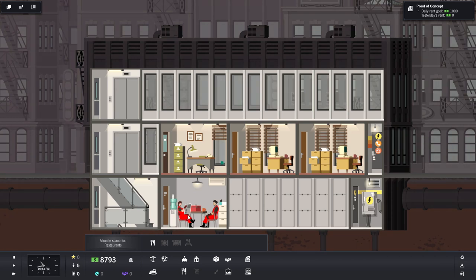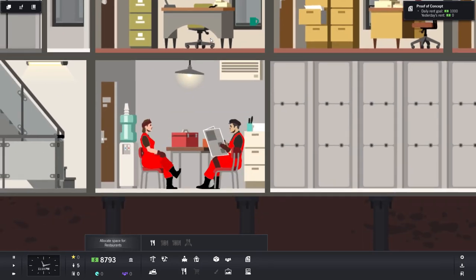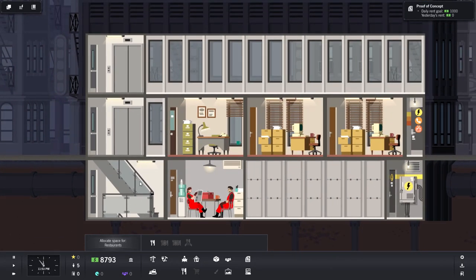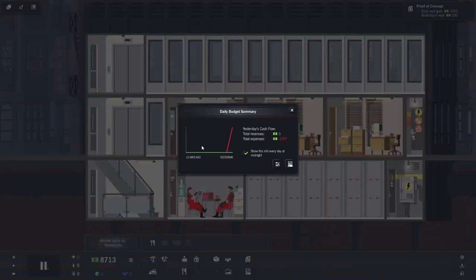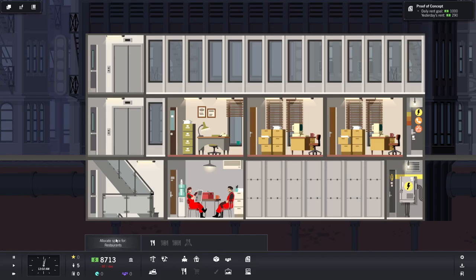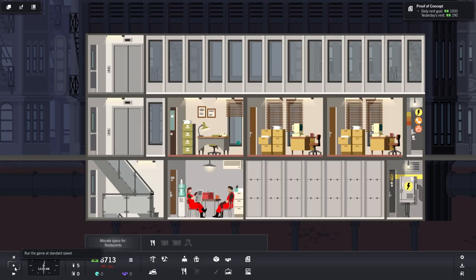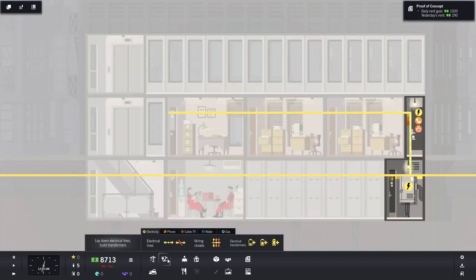The floor is complete. These guys never go home — do they not sleep? They just hang out and read newspapers all day. At midnight we get the daily budget summary: total revenue zero dollars, total expenses $1,207. That's not great. But rent revenues are coming in at $290 a day, while operating costs are $370, so we need to get more people in here.